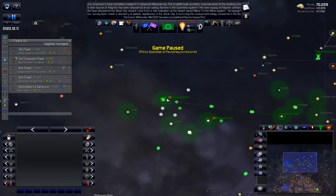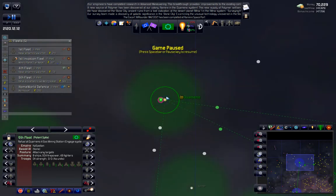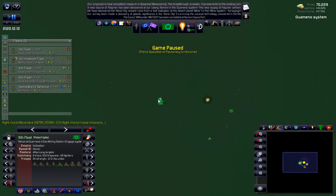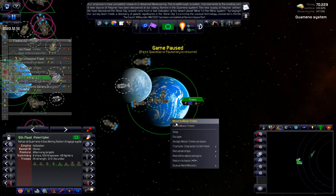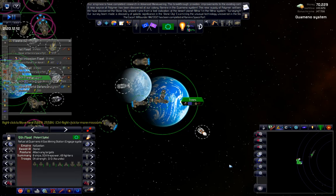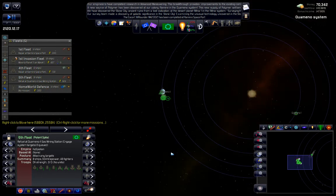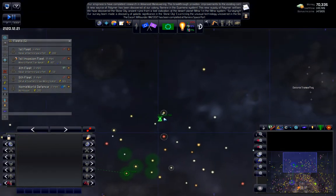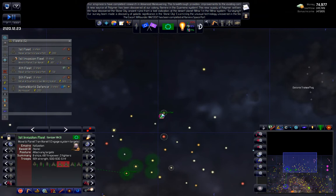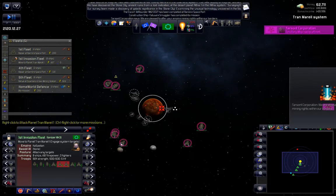Just going to pause that. I want to set something up - first of all refuel. I'm going to get you to just sort of hang around Trees because that seems to be the place that they are hitting. So there - I dare them to bring that cruiser back, I double dog dare them. Please no pirates - good, no pirates.